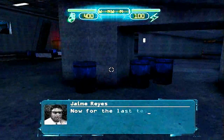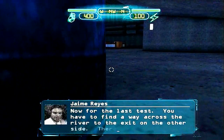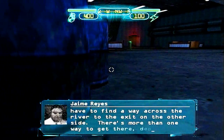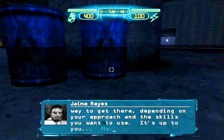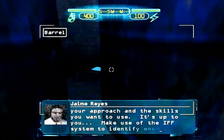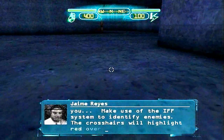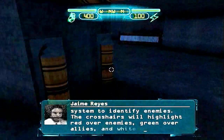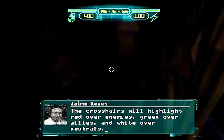Now for the last test. You have to find a way across the river to the exit on the other side. There's more than one way to get there depending on your approach and the skills you want to use. It's up to you. Make use of the IFF system to identify enemies. The crosshairs will highlight red over enemies, green over allies, and white over neutrals.